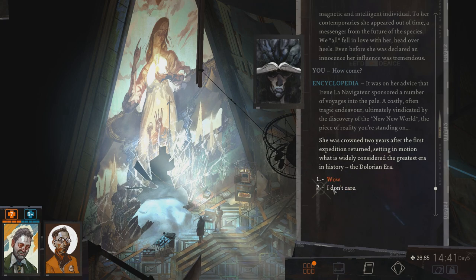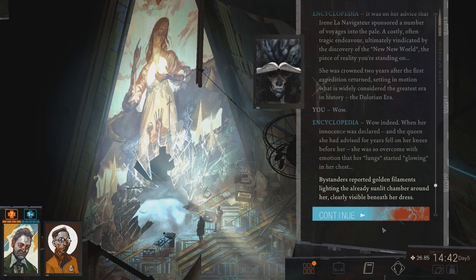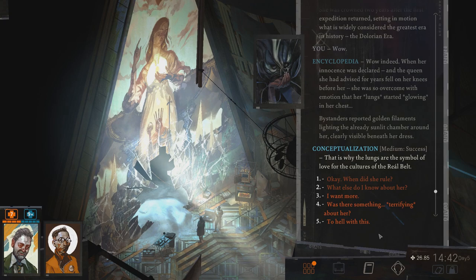Wow, I don't care. Well, I wouldn't go so far — let's pick wow. When her innocence was declared, and the queen she had advised for years fell on her knees before her, she was so overcome with emotion that her lungs started glowing in her chest. So that's the reason she's depicted with glowing lungs. Still weird. Why did her lungs start to glow? Bystanders reported golden filaments lighting the already sunlit chamber around her, clearly visible beneath her dress. That is why the lungs are the symbol of love for the cultures of the Rial belt. Very fascinating.